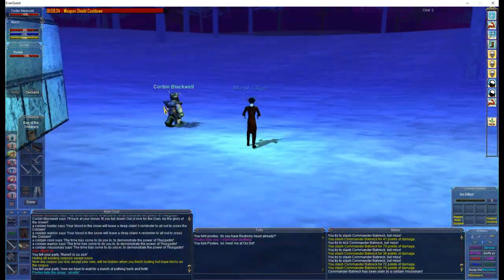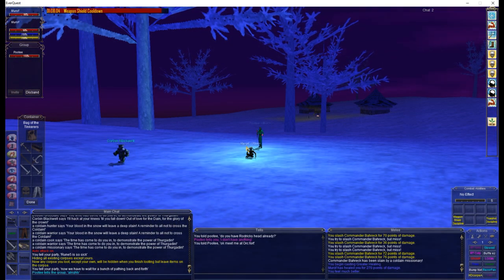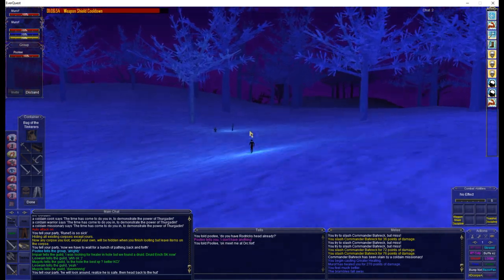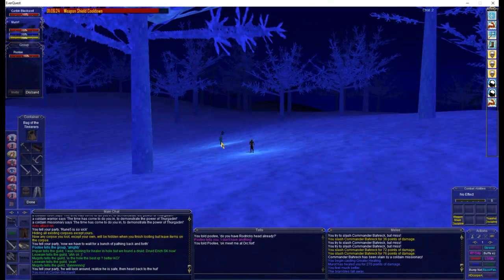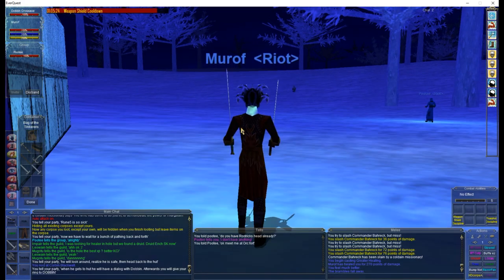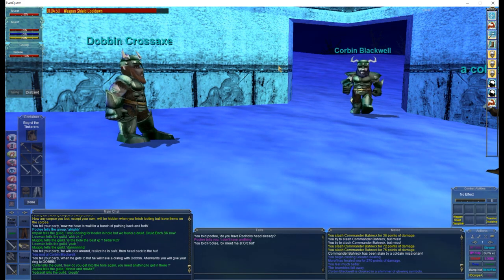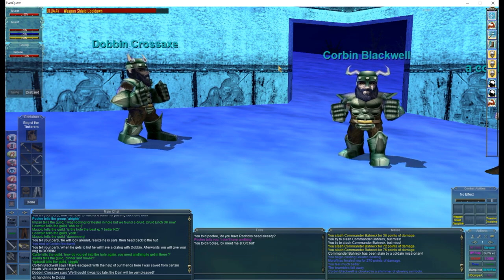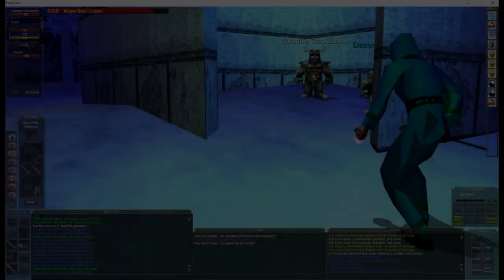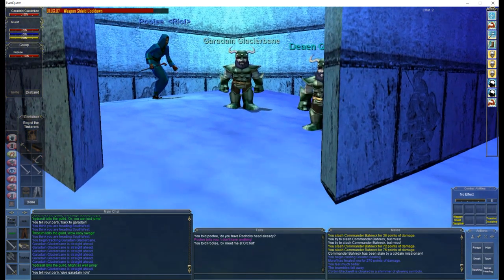If you aren't tanky enough, you can just run around in circles while they kill them all. What Corbin will do is go back to the spot where all those spawned and look around for a minute. He'll see that he's safe and then start pathing back to the dwarf village. When Corbin makes it back to Dobbin, they'll start a quick dialogue. After they start that, the person with the ring needs to give Dobbin the ring. In exchange, you'll receive a note which you take to Garadain. Turn that into Garadain and you will get Ring 7. That's all, folks.